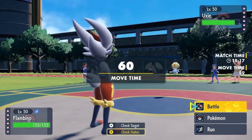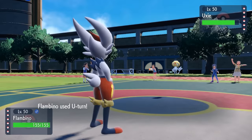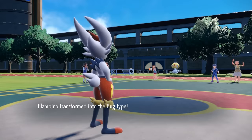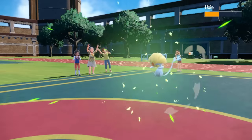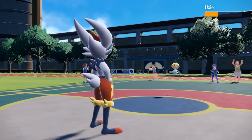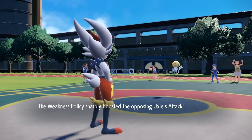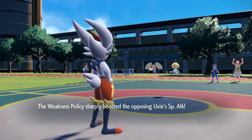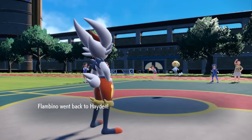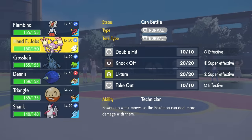I do have a pretty solid answer to Dual Screens Grimmsnarl in Court Change, but they go for the Yawn on the switch. I can't risk Cinderace getting put to sleep, because this is a pivotal Pokémon for getting that Court Change off and finishing the strategy this team is built around. I go for the U-Turn and get a bunch of damage switching to that Bug type, but it turns out to be Weakness Policy Uxie, so he gets a nice little boost.